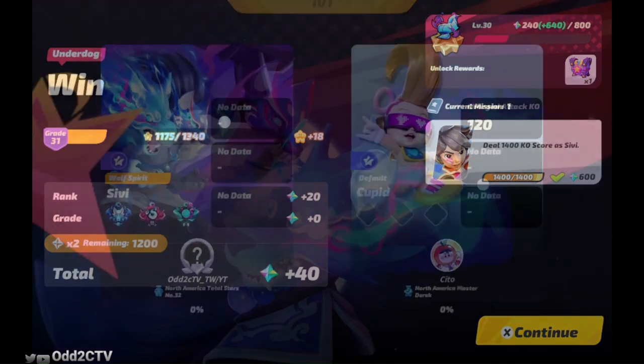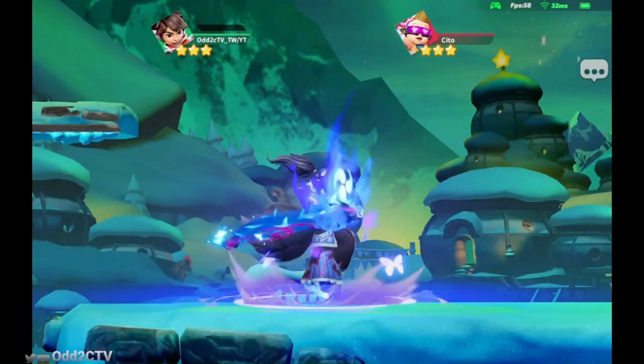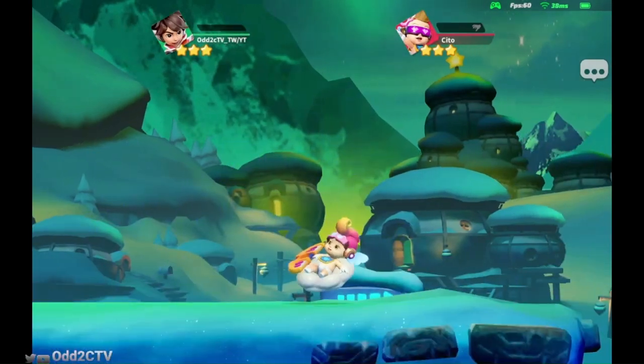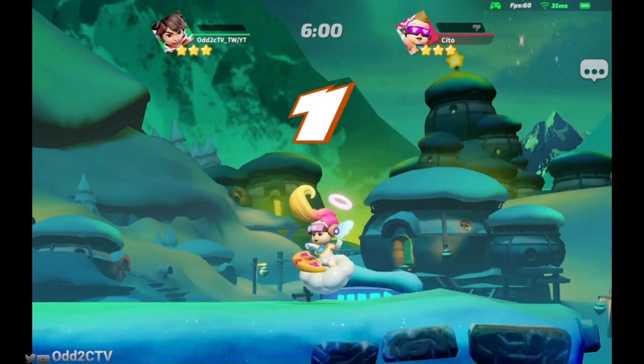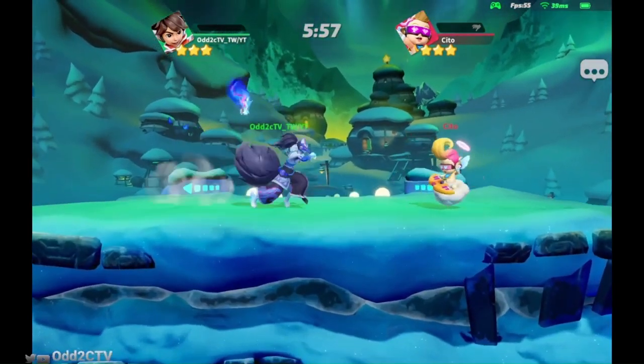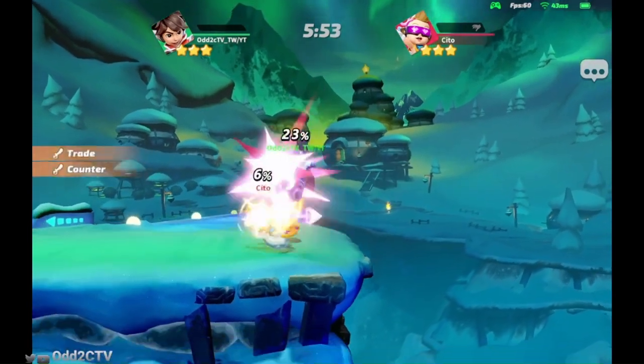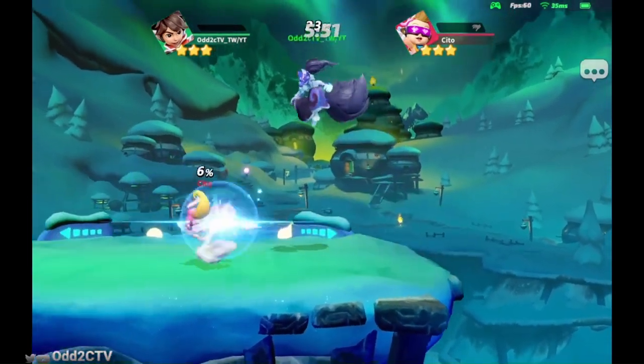This skin is so cool. Ooh, Cupid. Not too worried about this matchup — we can definitely overwhelm him with buttons once we get in on him. The hardest part with Civi right now is securing those kills because it kind of feels like you have to land a lucky back air. But he still has the combos. They definitely got that free grab because I wasn't sure if they were playing or not.